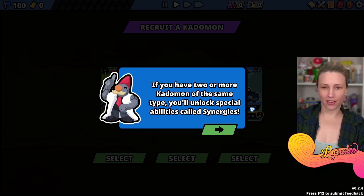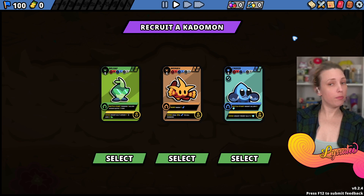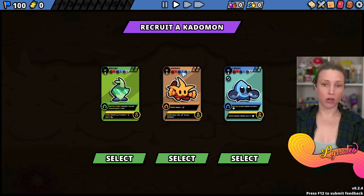I should pick them based on skills but what I really want to do is pick them based on adorableness. I really like Freeze because of the big eyes - battle start grants allies a shield. I'm going to pick Crease. I like the name Monkwho but I'm going to pick Crease.